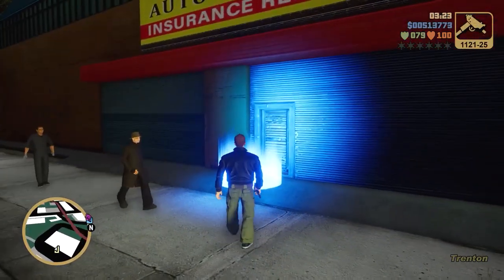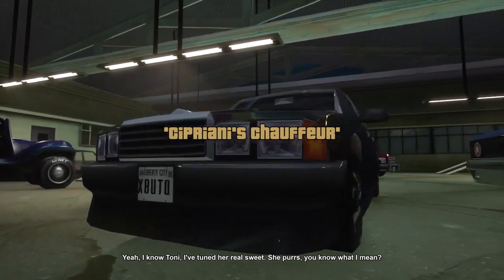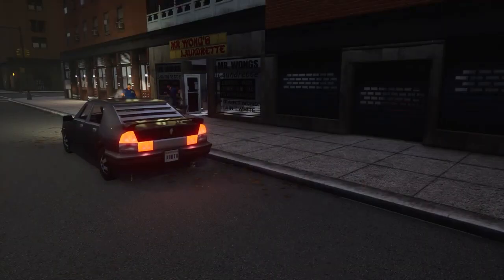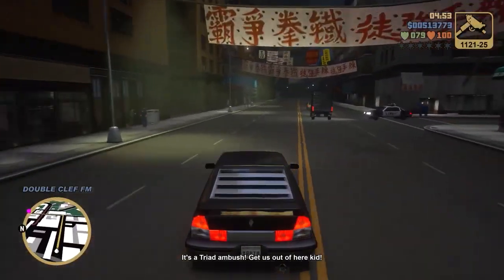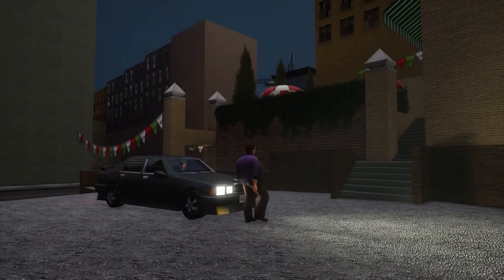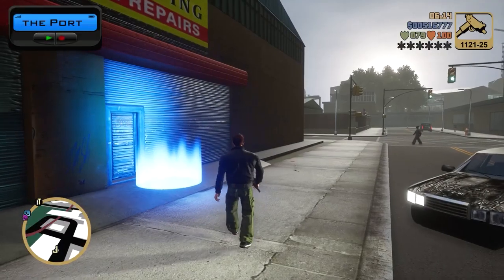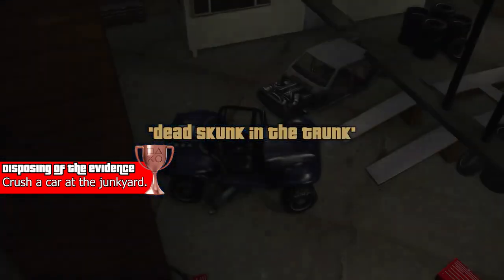After that we'll go right back to Joey. In this next mission it's sort of another escort mission — we're gonna drive them to this area and then drive off from the Triads. There's one more stop we make, and that's where the next lot of missions open up, but we're not going to do those just yet. Then we'll go back to Joey's place, and this next mission he gives us is going to give us another trophy.